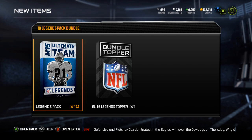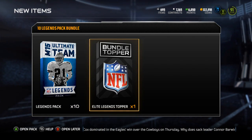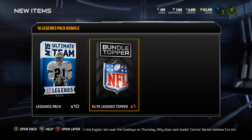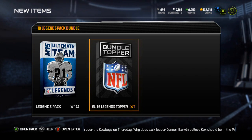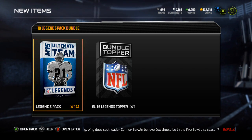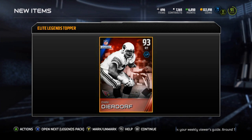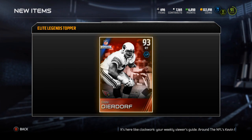What is up, it is Nick, and today I'm gonna be opening up the Legend Bundle. The Elite Legends topper gives you a free Elite Legend, so we'll see what I can get out of that. I'll probably pull that first, but I got the 10 legend packs too. I thought about holding on to them but I'm just gonna open them now. Let's open up the topper first and see what legend I'm gonna get.